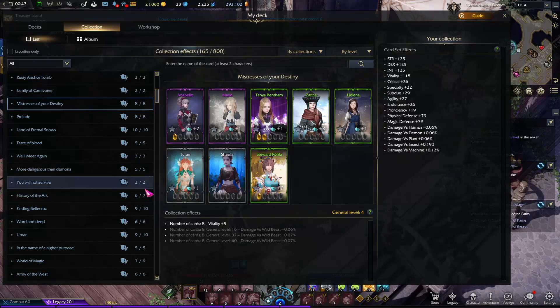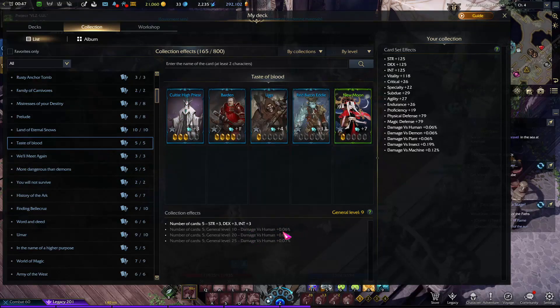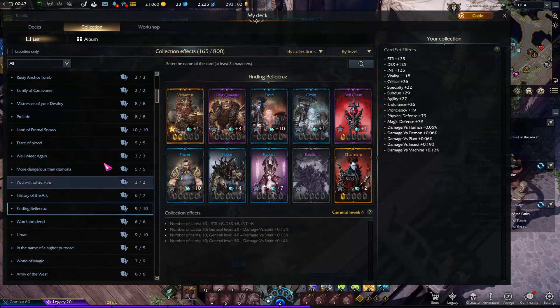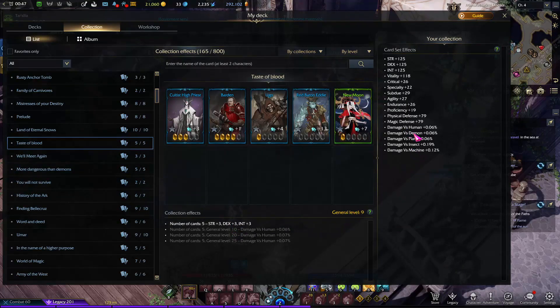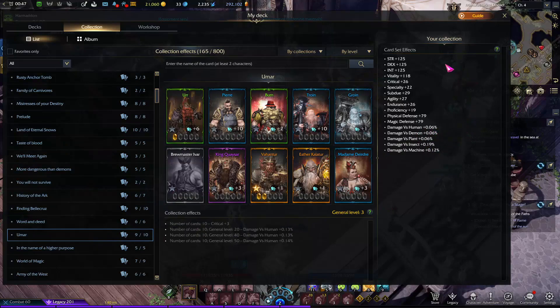You need only one card of each type unless you need the set bonus. Some bonuses, like increased damage versus humans, require the cards to be level 10 — I will show you how to increase the card level later. For damage versus demons, at level 1 the percentage is only 0.06%, which is really low. If you max everything out you might get around 2% damage versus demons. Since most bosses are demons that's not bad, but it takes a lot of time — so don't worry about it for now, it will just build up by itself.